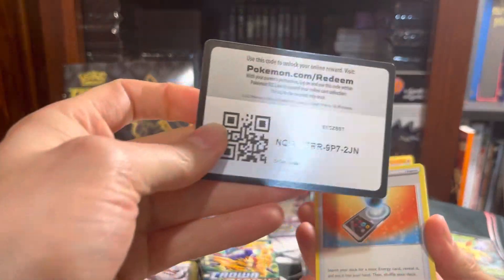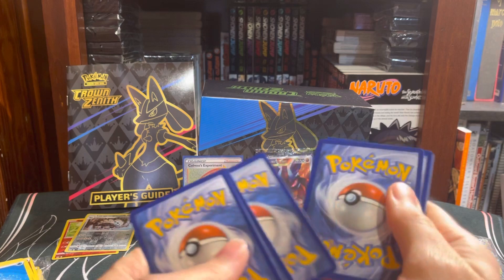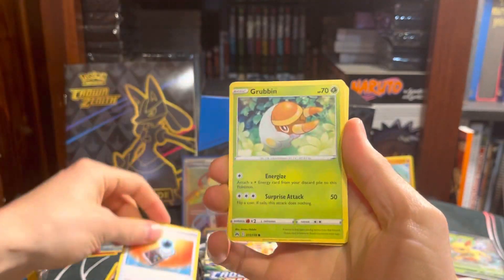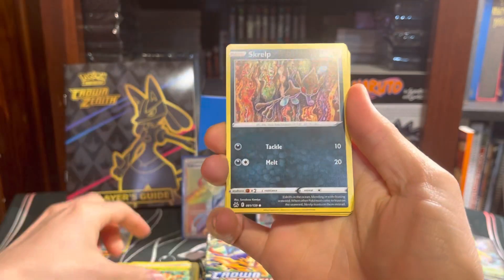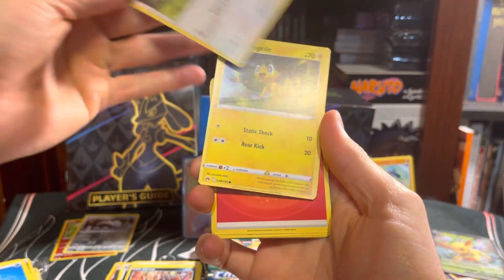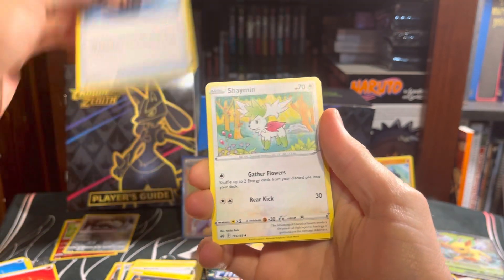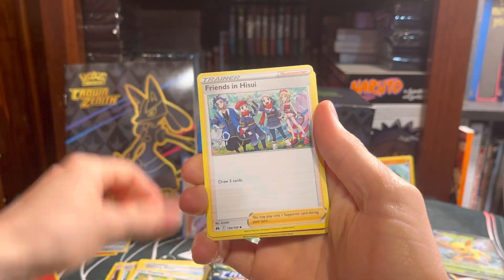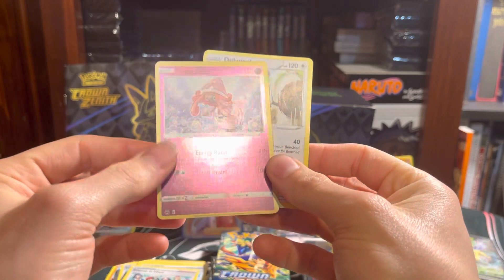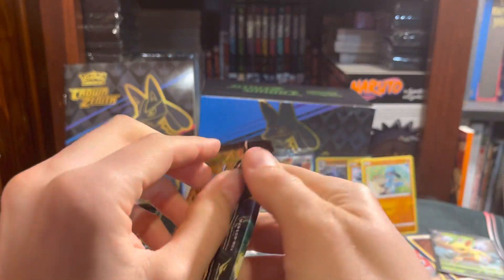Next pack. Here we go. Energy Search. Scrup, Lulu, Alien of Dial, Energy, Checking Shoes, Shaman, Friends of Hisui again. Ooh, Tapu Lele - that's a nice one. I think that's at least a rare.